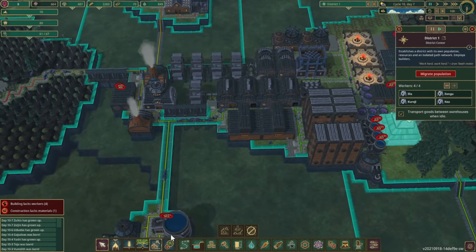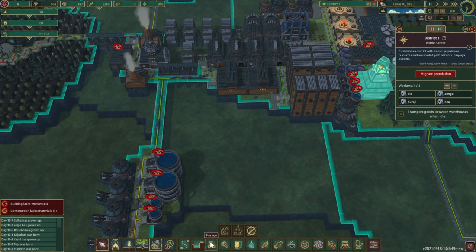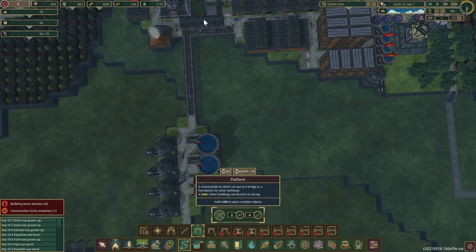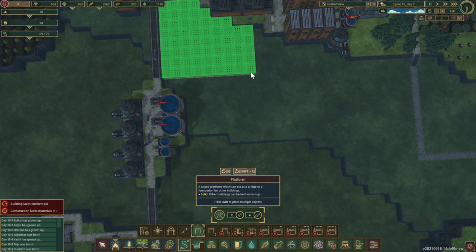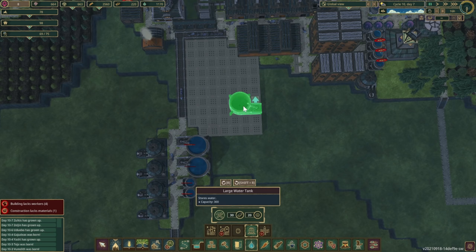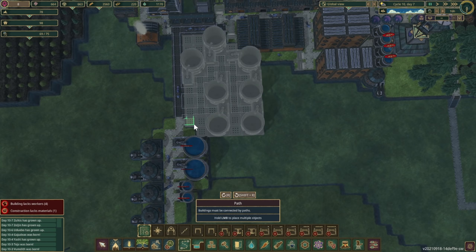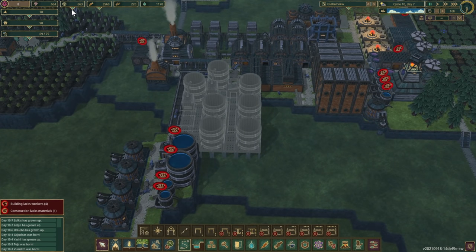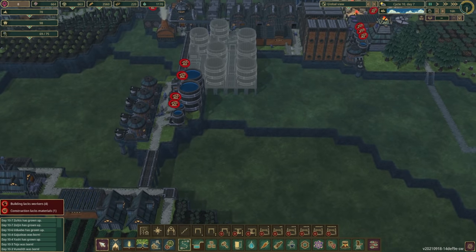Let's grab paths and structures, get a platform put in here, and mark some water storage — we're going to get a whole bunch of big water tanks right here. I have all these marked out. That's going to be a lot of gears — we have 176, so we'll let that happen.